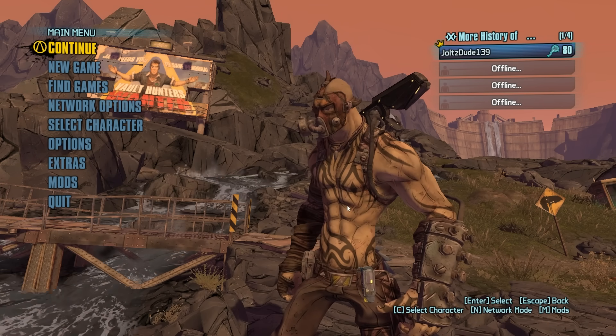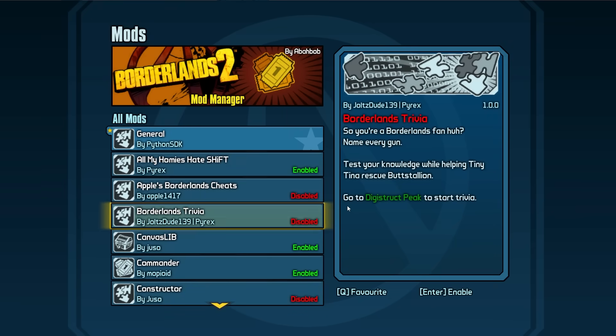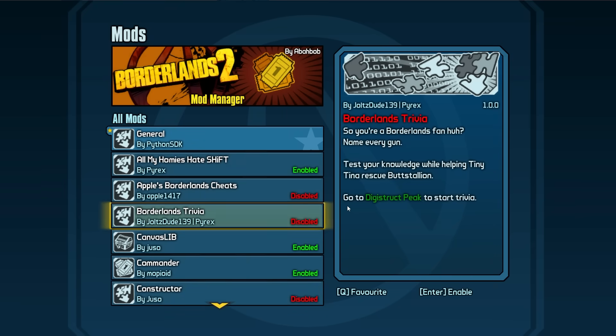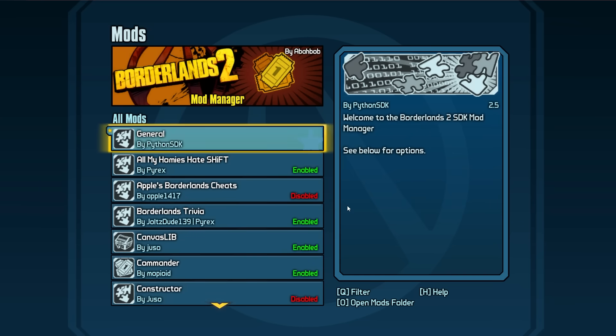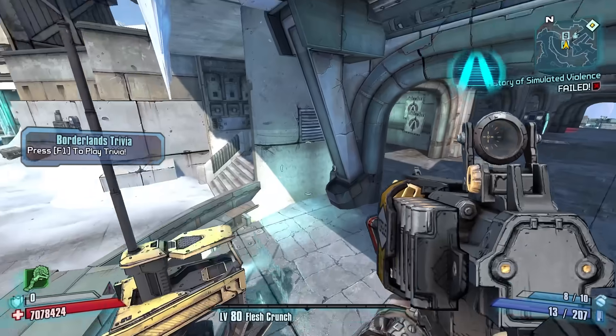If you want to try the mod yourself, it will be in the description for download. So let's go ahead and activate the mod. We have the Borderlands Trivia mod here — you can see: 'So you're a Borderlands fan, huh? Name every gun. Test your knowledge while helping Tiny Tina rescue Butt Stallion. Go to Digistruck Peak to start trivia.' We'll turn that on and jump right into the game.